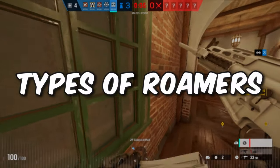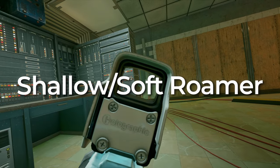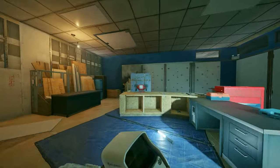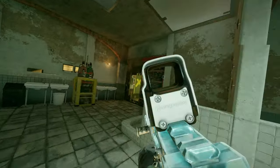Let's talk about the different types of roamers. There are 2 general types of roamers, the first being a shallow roamer or a soft roamer. This type of roamer is someone who is not on site but very close to site so they can rotate back very quickly.